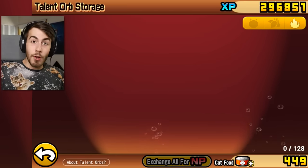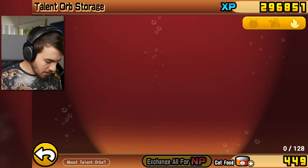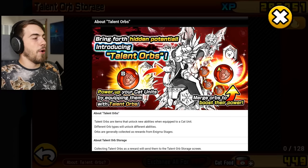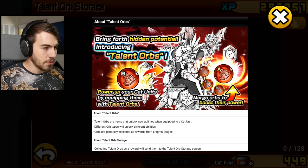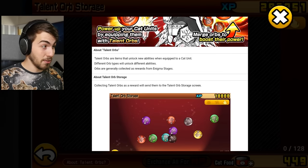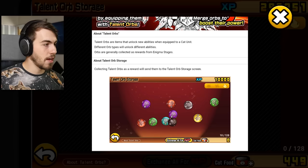Talent orb storage. These things are actually pretty crazy. About talent orbs — bring forth hidden potential! Introducing talent orbs. Power up your cat units by equipping them with talent orbs. Merge orbs to boost their power. That sounds a little bit complicated. Talent orbs are items that unlock new abilities when equipped to a cat unit. Different orb types will unlock different abilities.